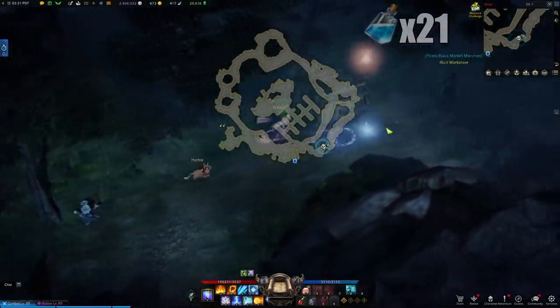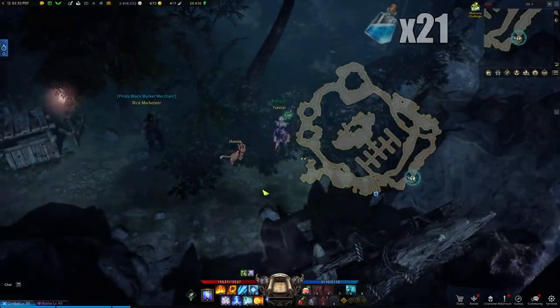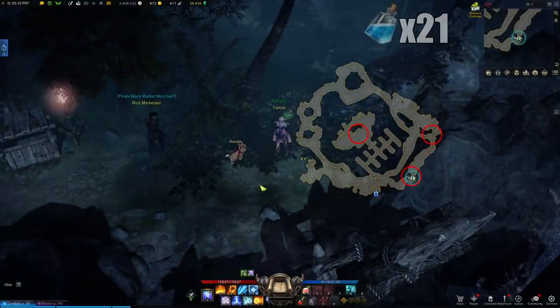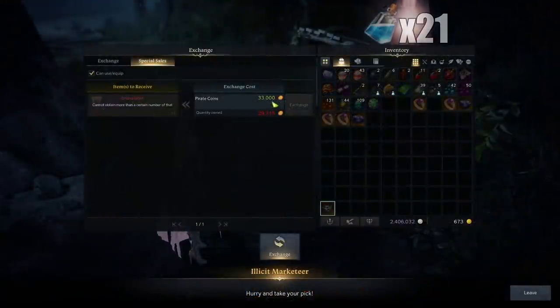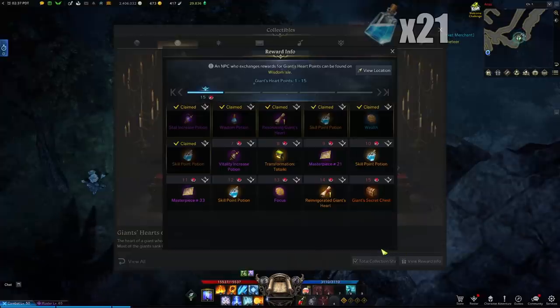For this Giants Heart exchange, the NPC is not always there and has a chance to spawn in three different locations on the map. If he's not at any of these locations, come back another time. This Giants Heart will cost you 33,000 Pirate Coins. That'll be 6 Giants Hearts which, when traded over at Wisdom Isle, will grant you a total of 6 skill points.